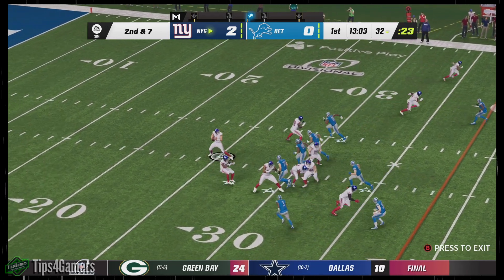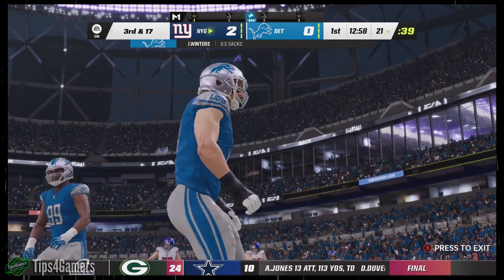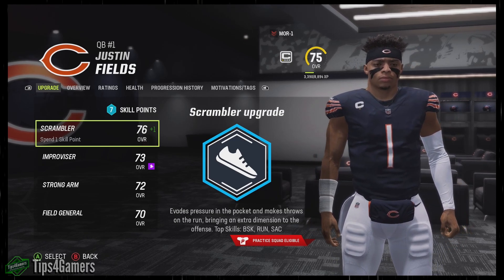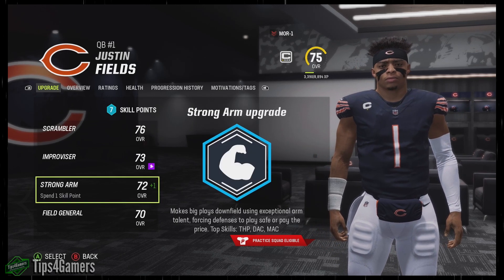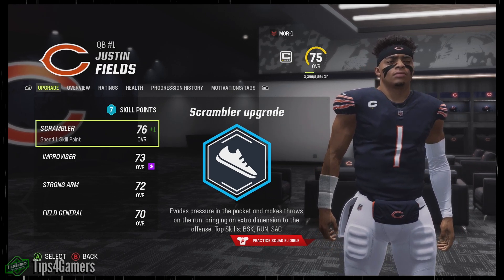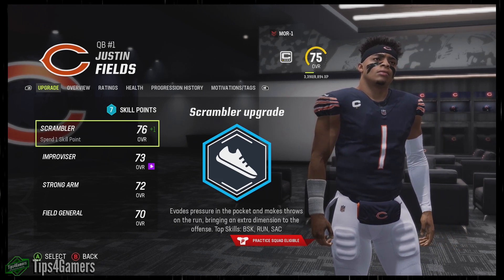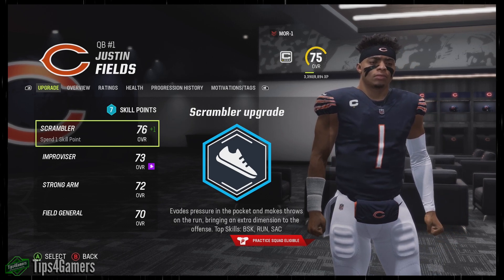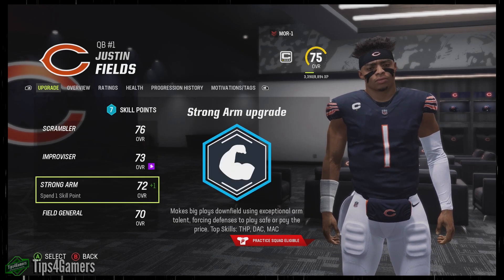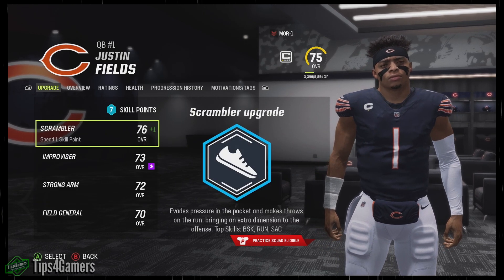You can also look at throw style. If you want to change the throw style, we do have a best throw style video — it'll pop up in the top right corner of your screen. So how you want to upgrade your quarterback in user play, regardless of whether he's fast, tall, big, ugly — it doesn't matter — is you want to upgrade his scrambler and his strong arm. You're going to want to do scrambler about 20 to 30% of the time. Out of 10 upgrades, two to three times I'm going to upgrade scrambler. Then 70% to 80% of the time, I'm going to do strong arm. After that resets, just do the exact same thing — make it easy on yourself.